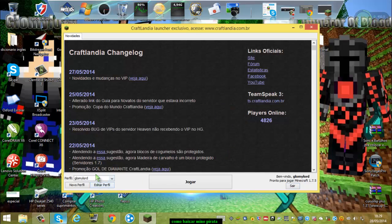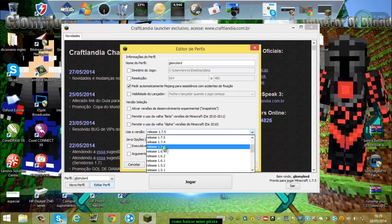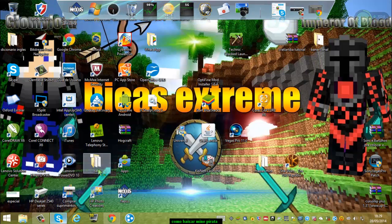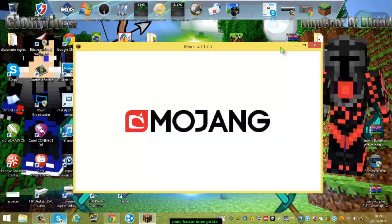Mesmo se tiver outra pessoa com esse nome, sem problema. Aí, se vocês quiserem mudar a versão, vocês vem aqui. Ou vocês criam outro perfil para essa versão, ou vocês vem aqui em 'Editar perfil'. Aqui em 'Use a versão Release' vocês escolhem a versão — tem todas, desde a 1.0 até o resto. Eu gosto de usar 1.7.5. Então você clica em jogar.